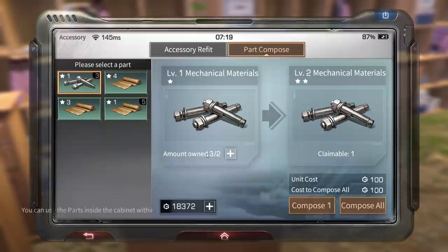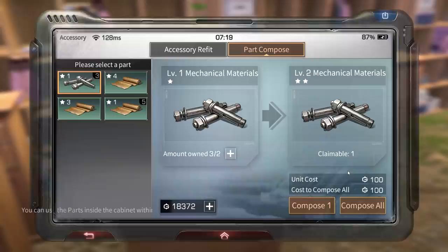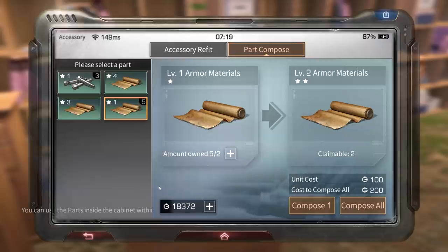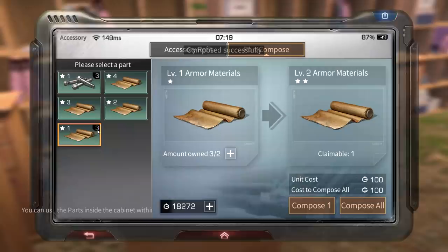Level one mechanical materials — amount owned we have three, two is needed to compose it into two-star. Then you compose two two-star mods to get level three, two level threes to level four, two level fours to level five, and so on. So I have one-star materials — I use two of them to get a two-star modification. I click compose — now I have three left and we received a two-star modification.